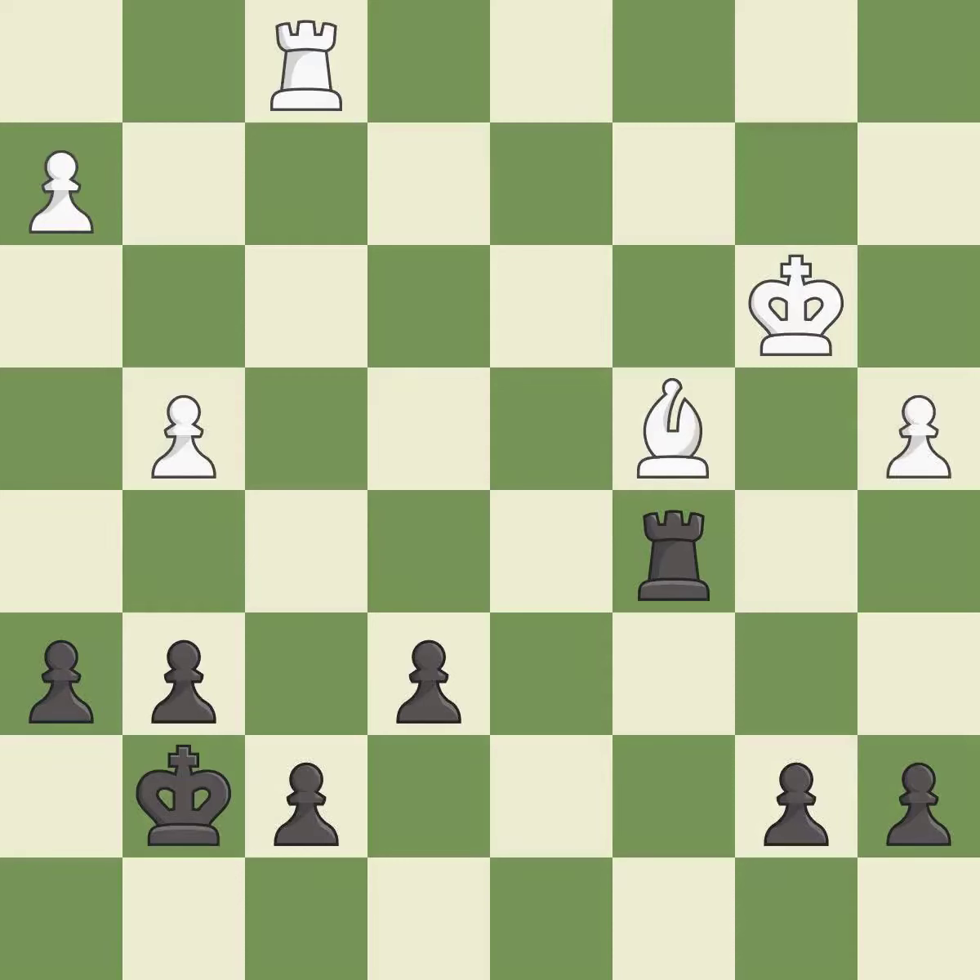This misses an opportunity to take an open file with a rook — it is an inaccuracy. This threatens to create a passed pawn — it is best. This defends a pawn that was under attack and had no defenders. This threatens to take an open file with a rook. This prevents the opponent from being able to create a passed pawn — it is excellent. This maintains the balance in material with a good trade — it is excellent. Recaptures — it is best.